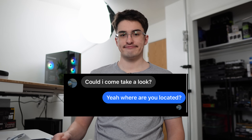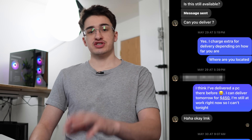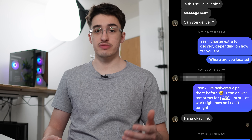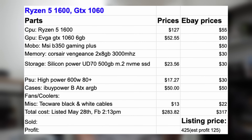The first buyer asked: 'Hi, is this available?' — Yes it is. 'Could I come take a look?' — Yeah, where are you located? The second message, the guy actually wanted me to deliver. I got his address — he's about an hour and a half round trip. So I just told him I'd deliver for $450, and I never heard back from him. My build cost for this computer is right under $300. I listed it at $425, so that's an estimated profit of $125.